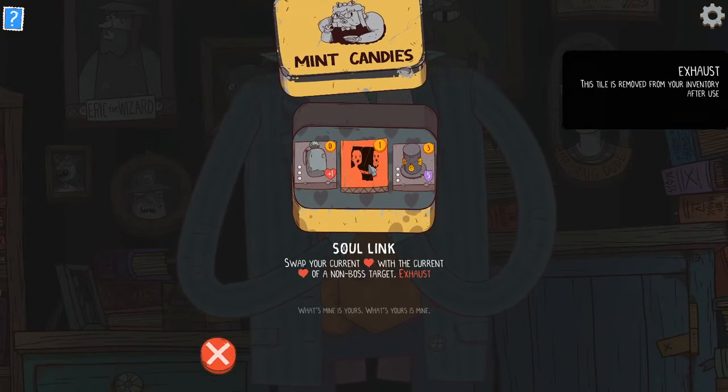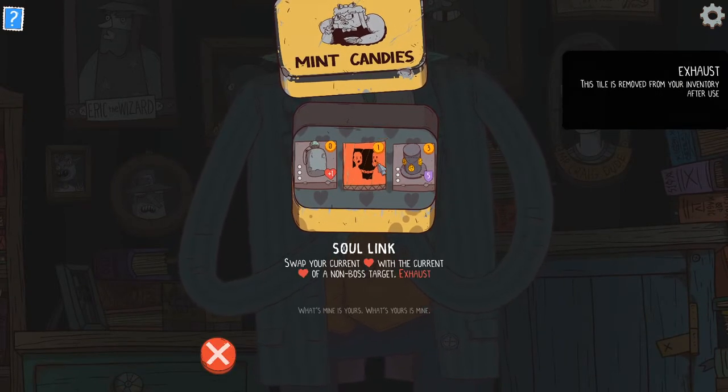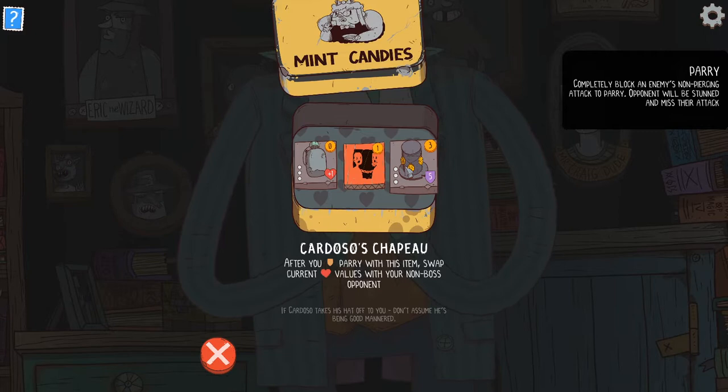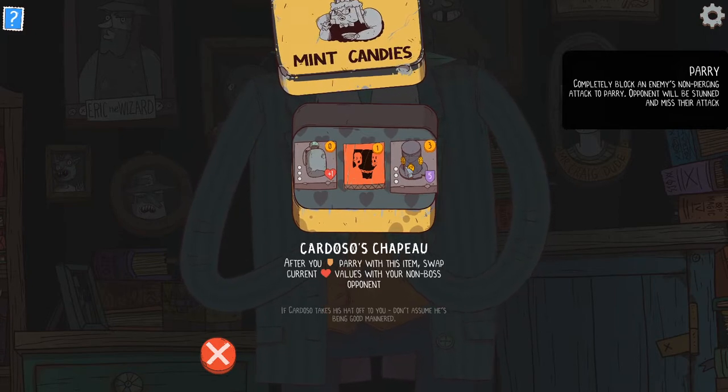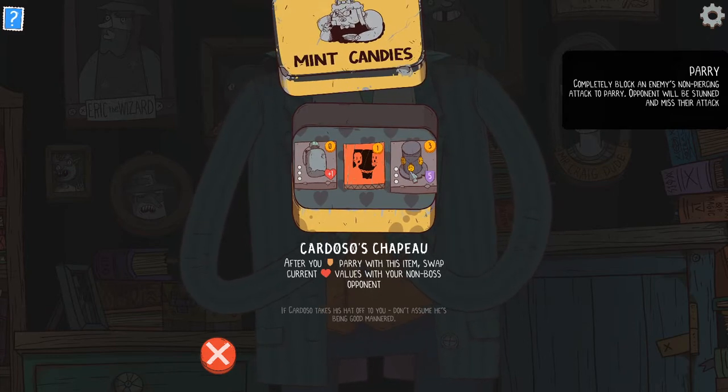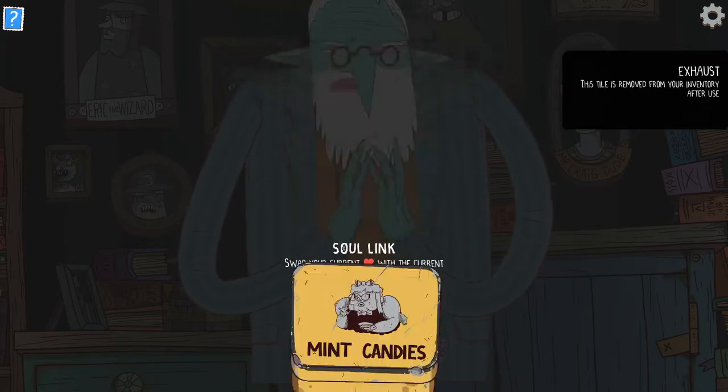Alright, what are you... yeah, I got it last time. Never really used it. But it can be very good if you get damaged and you swap with a swamp golem and kill it. After you parry, swap current health values with your non-boss opponent. Interesting - it's a big block. I'm going to take Soul Link. I could be wrong about that, but we'll see.